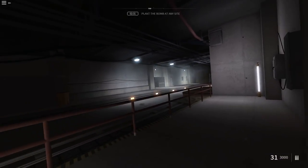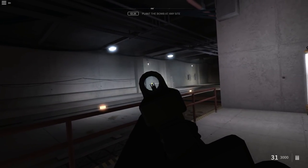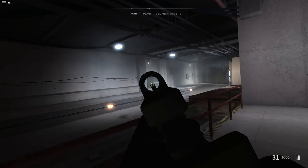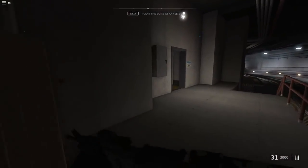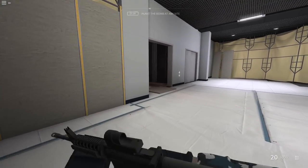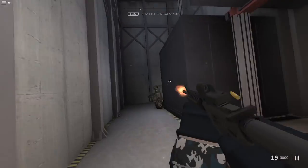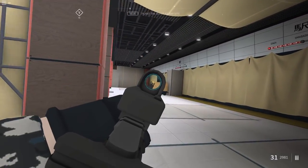I know guys usually come from this door right here but they can also come from behind me because there's a spot they can jump down. Look at the smoke effects - that just looks amazing, you don't usually see that in games like this. I got him - though the hipfire might be a little bit too accurate, that's something I've noticed.